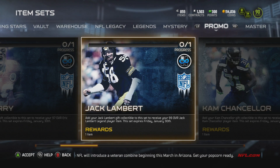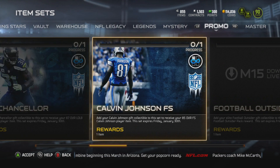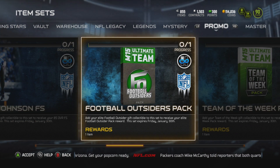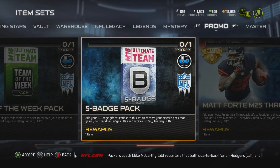Here are some of the new cards that came out today. We got an Eric Berry, a new Jack Lambert. He was re-released due to the outages over Christmas break. We got a Calvin Johnson free safety, an out-of-position Cam Chancellor. I will show you guys all the stats on those cards in a second.